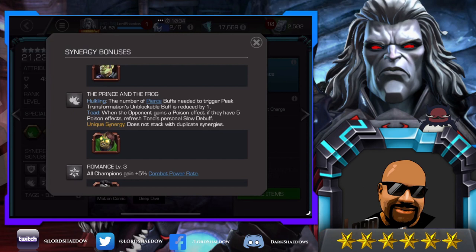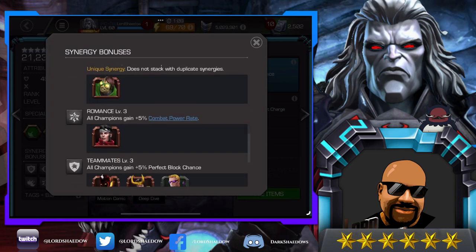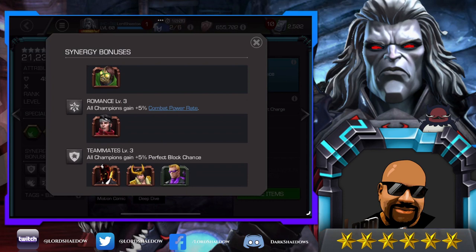When striking a tech opponent there's a 15% chance per armor up buff to gain a non-stacking pierce — that one's okay but not exciting. I like the Toad synergy: the number of pierce buffs needed to trigger the peak transformation unblockable buff is reduced by one, which can be very useful. I believe it's normally five to trigger it, and reducing it by one means you can trigger it in one combo when hitting into their block.